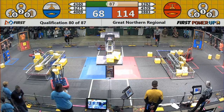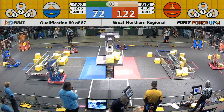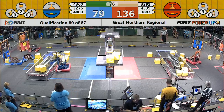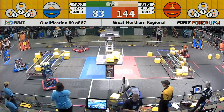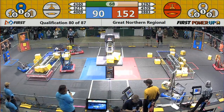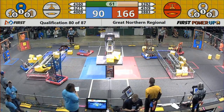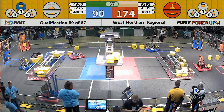Team 3883 Data Bits places another power cube on the red alliance's switch. The red alliance currently owns both their switch and the scale. Data Bits looks to deliver another power cube to the red alliance — they do, through the exchange. Team 4360 Sputnik delivers a power cube to the blue alliance, and the blue alliance has activated their Levitate power-up, which will give them a free climb at the end of the match.